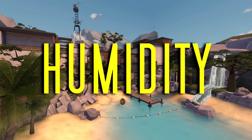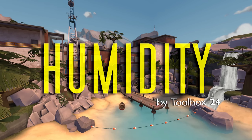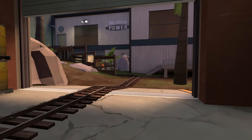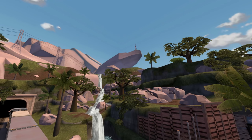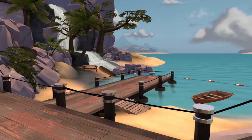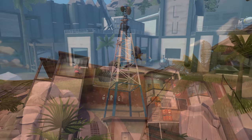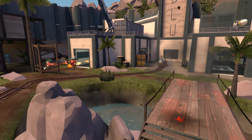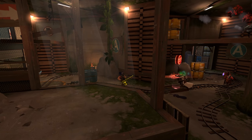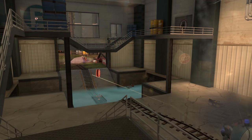Speaking of the Jungle Inferno update, Humidity was another map that was heavily rumored to make it into Team Fortress 2 around that time. It would have made sense too, considering this map has kind of an indoor-outdoors theme as you go along. And aesthetically, this map has it all — from mountains, to caves, a beach dock with a waterfall, a radio tower, and so much more. The map plays great too. This was one of the best feeling community maps I ever remember playing. There's tons of different heights and routes to take advantage of, the map never feels too choky, and it really does just feel like an authentic, Valve-made map.